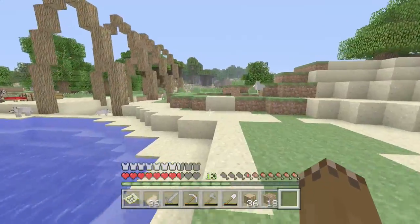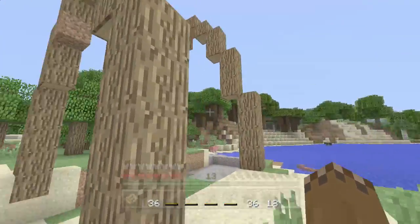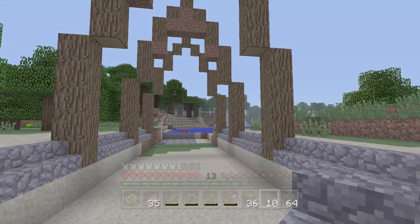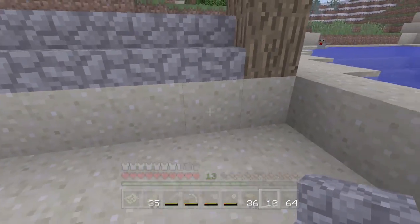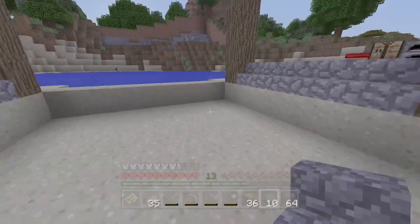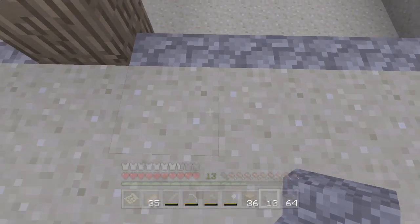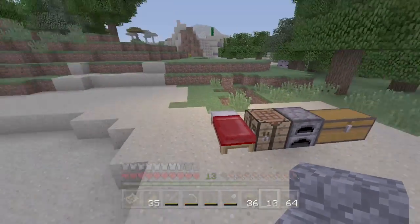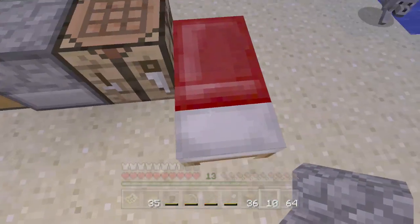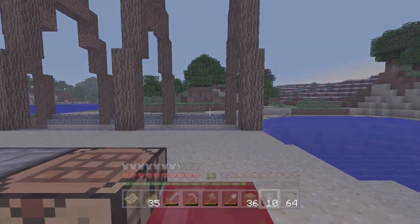I probably shouldn't be building this first — I should be building my actual base — but it looks pretty cool. I've put some cobblestone stairs around and it looks nice. I think I'll put some wood and cobblestone underneath as well. This is all going to be underwater so you won't see it much. The back area is going to be stone brick, so we'll have to cook a lot of stone. Maybe crack stone brick as well — I think that'd be really neat.